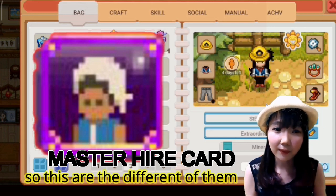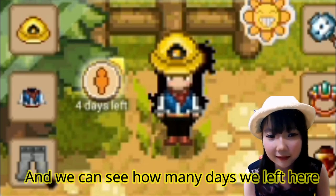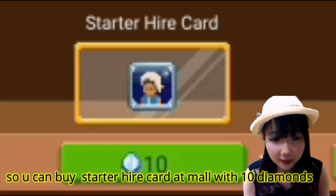Jadi disini adalah perbedaan antaranya. Gimana lihat tinggal berapa hari? Jadi ini tinggal 4 hari. Jadi lihat ada tanda orang itu ya guys. Starter high card itu bisa beli di mall seharga 10 diamond.